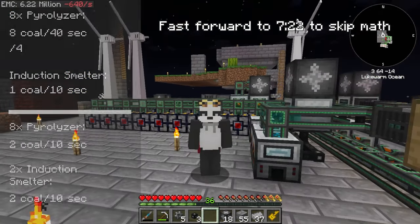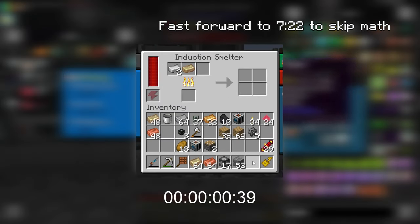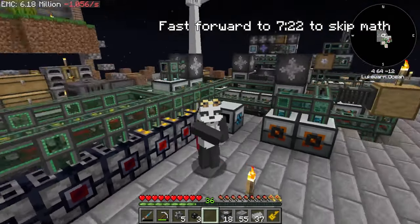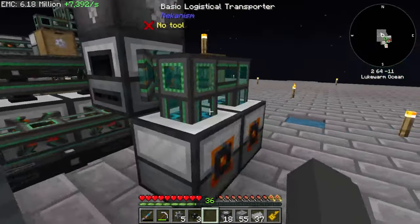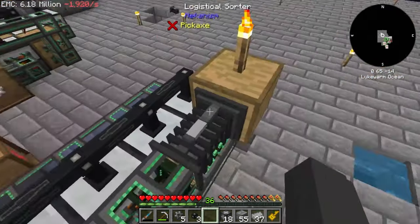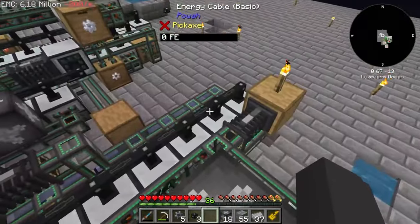I've also calculated the rate of invar production. It takes 12 seconds for the induction smelter to turn one nickel and two iron into three invar, giving us a rate of three invar per 12 seconds. These are my notes, by the way. With that said, I need to make two more of these modules for the whole tier 2 production to work flawlessly without any clogs in the machine.